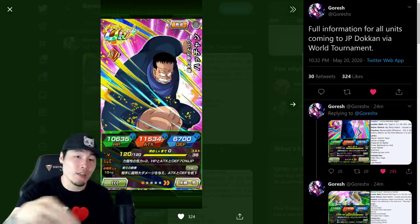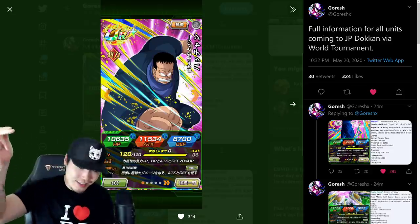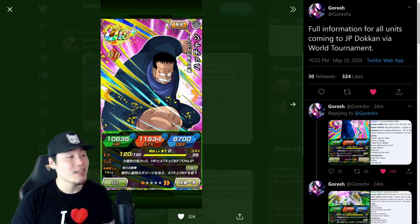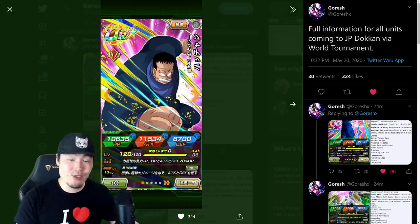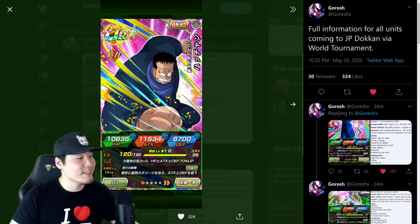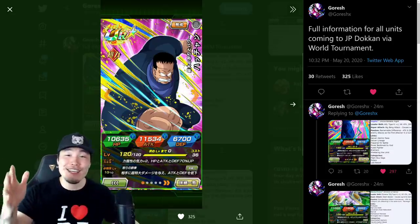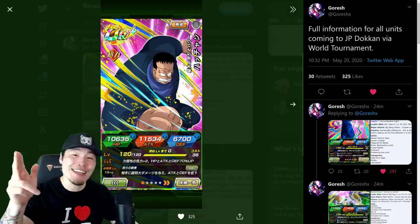Let me know in the comments what you think about each of these units — the two awakenings as well as the new Mecha Frieza. If you liked the video, make sure to like it. If it's your first time on the channel and you like what you see, hit that big red subscribe button to join the Tiger Squad, and hit the notification bell so YouTube knows you want to stay up to date. Until next time, hope you guys have a fantastic day — I'm Tiger with Tiger Uppercut Media, signing out.